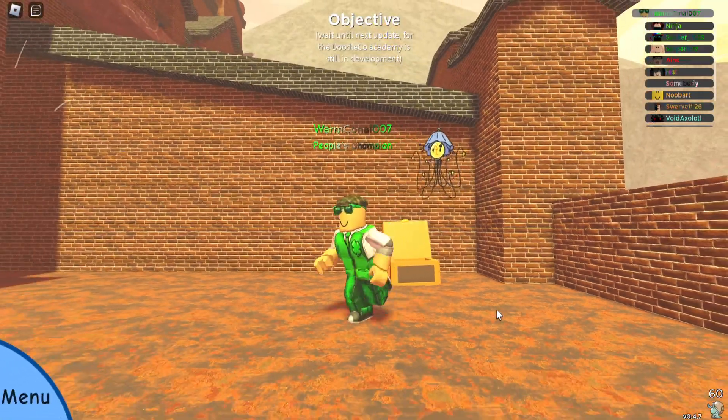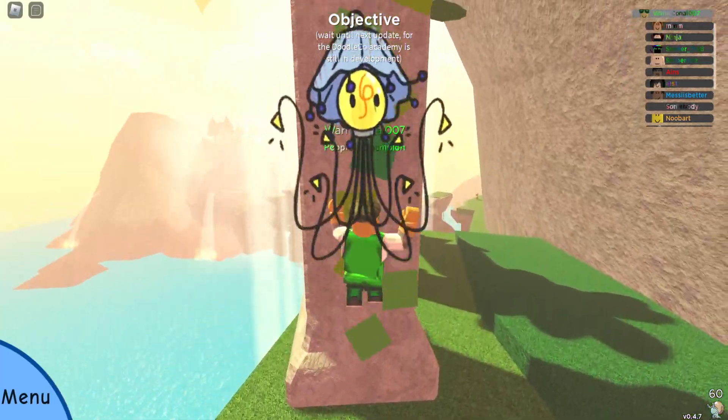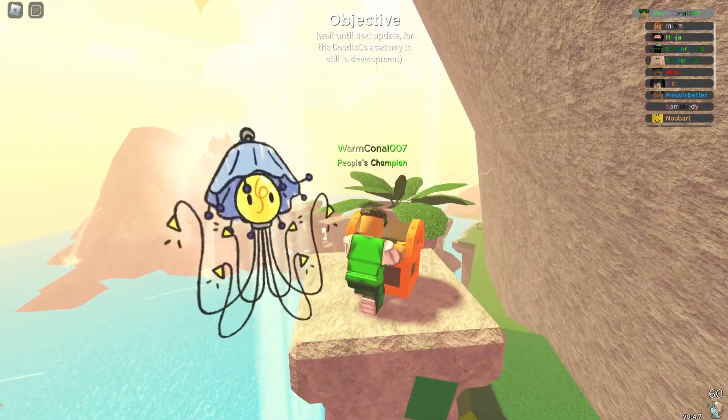So this is the first one. For the second one, you need to go to the monument and go to the back. You will get an ice cream pump.